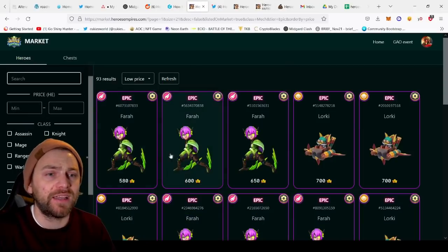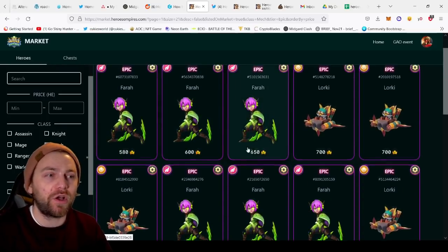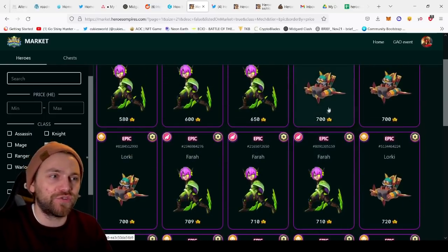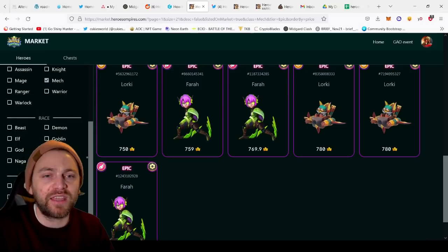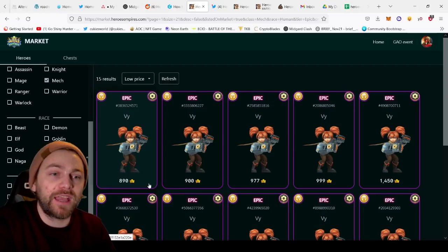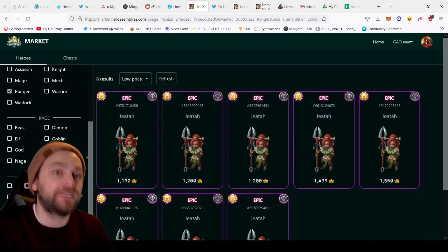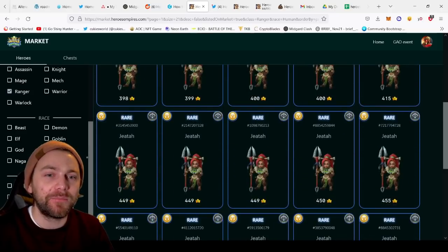Once you've accumulated enough epic shards you get a guaranteed epic hero to sell on the market. At the lowest price, if you pulled Fara you'd only get 580 HE — putting you at a loss on a 750 HE investment. Lawki would get 700 HE — only a 50 HE loss, which isn't too much of a risk. But if you pull an epic Mech at 890 HE, or a Ranger like Jeter at 1190 HE, you'd make 440 HE profit. The risk-reward ratio makes it worth pursuing.